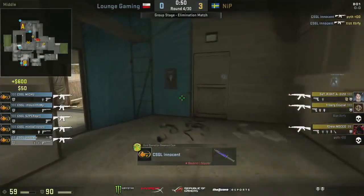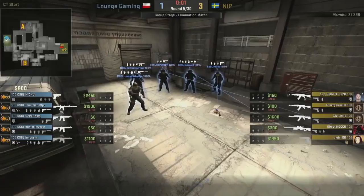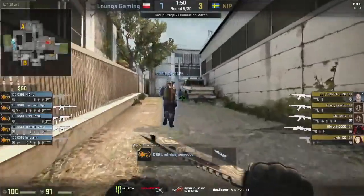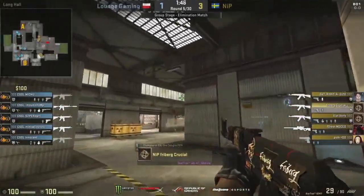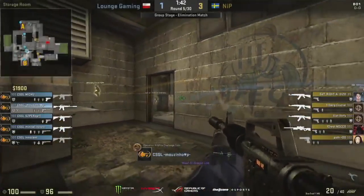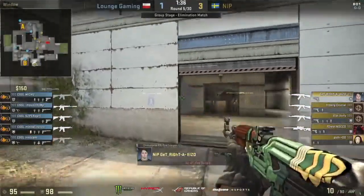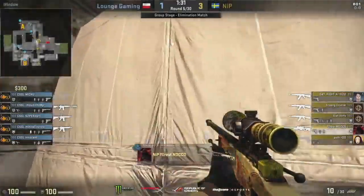Yeah, there it is. You mentioned it before the game even started — that push from Mihu into A main — that's going to be even more effective because of the double kill that Innocent gets in mid. Exist can't get anything going there, so a good round from Lounge. A good initial hold. They survive with three members as well, so they get to build up some money. Problem is, though, it does become predictable. There's no real plan B for Lounge Gaming on this A site. I feel like once NiP realize what's happening, they may just stack into A main, try and throw some counter flashes, and just wait for Mihu to basically walk into a trap.